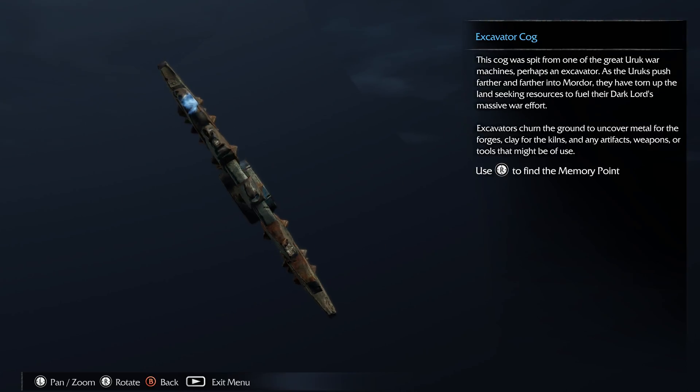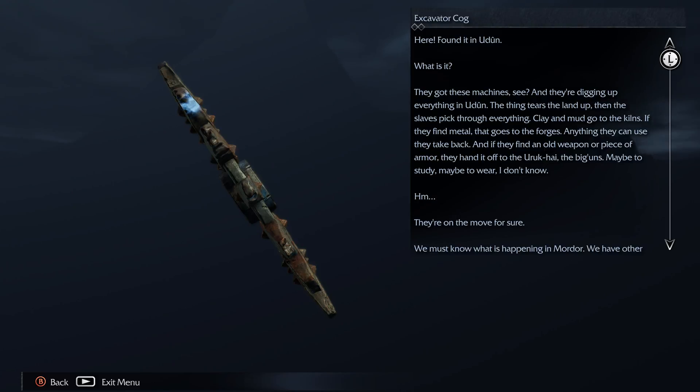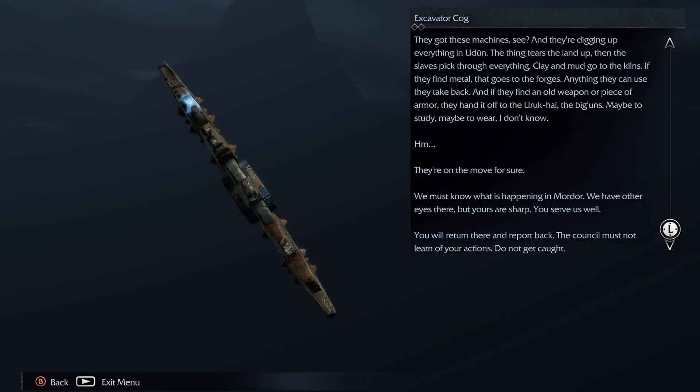So this is an arc relic. Oh, let's go! Off to the Uruk-hai, the big ones — maybe to study, maybe somewhere else, I don't know. They're on the move for sure. We must know what is happening in Mordor. We have other eyes there, but yours are sharp. You serve us well. You will return there and report back. The council mustn't learn of your actions — do not get caught.